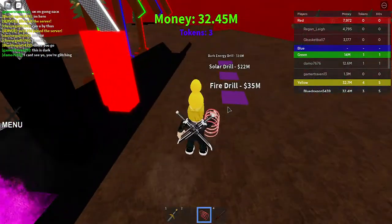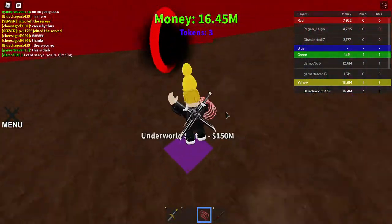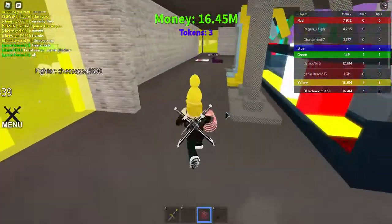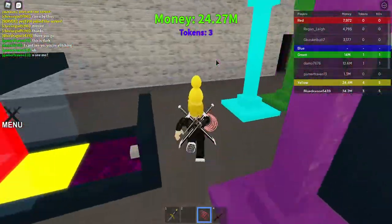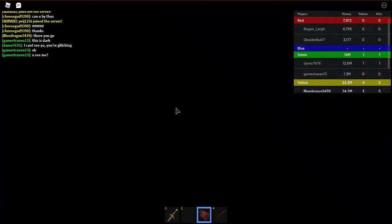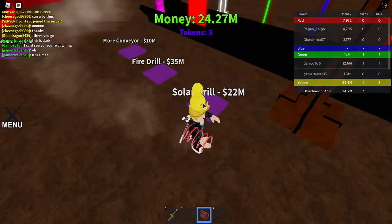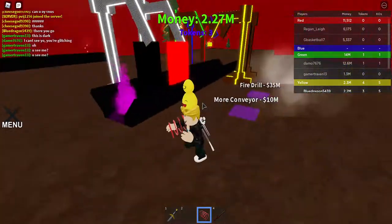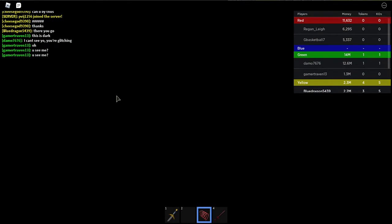We will get the dark energy drill and that's really all we can get. The problem is we keep being able to get just one item per trip. We can get the next one because I checked — it's 22 million and we have 24.27 million — so now we're going to get the solar drill. We'll wait to get the fire drill first.